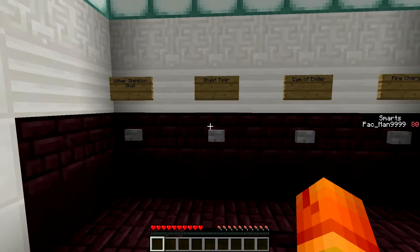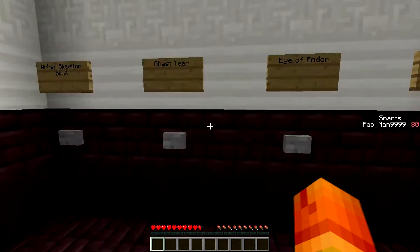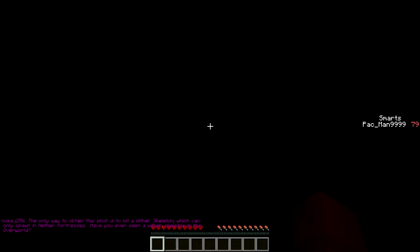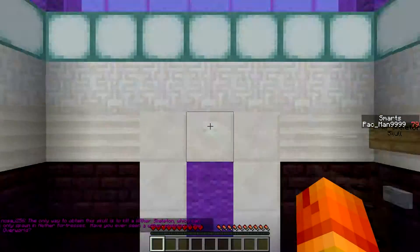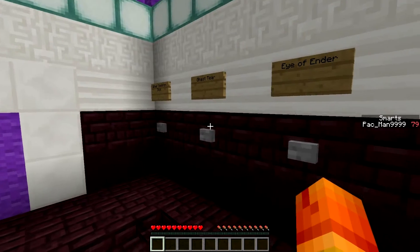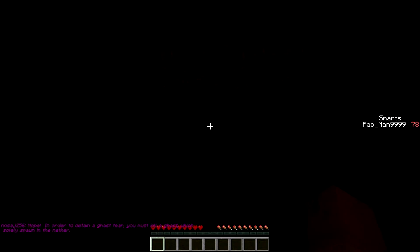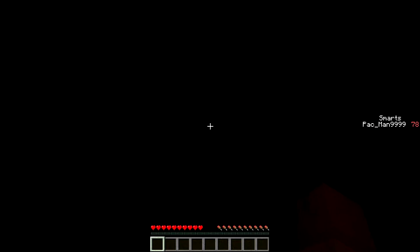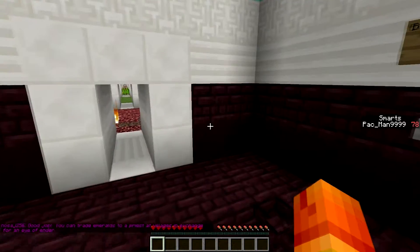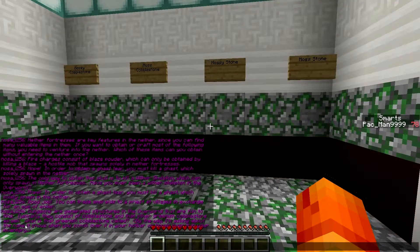Ghast tear? Wither skeleton skull? I keep falling in there. I'm losing all my smarts and I completely forgot which ones I pressed. Not fire charge, not Eye of Ender, ghast tear... wait, did I just click all of them? I think I'm just completely forgetting. Eye of Ender — didn't I click that? I'm obviously not with it. Okay, that took a while.